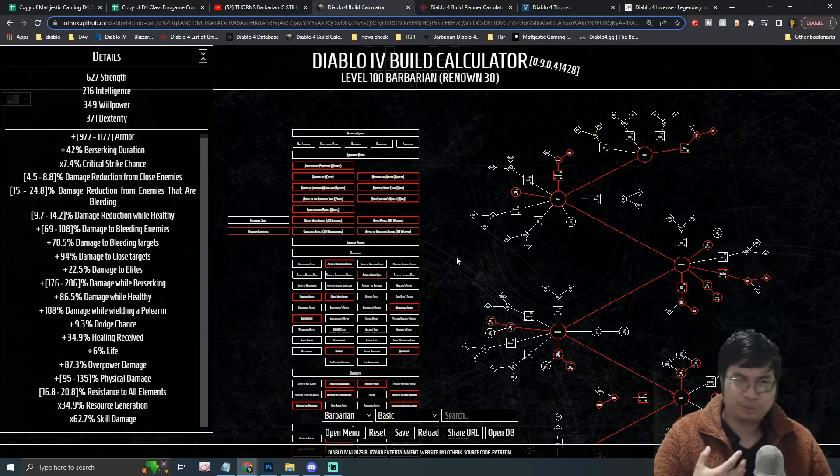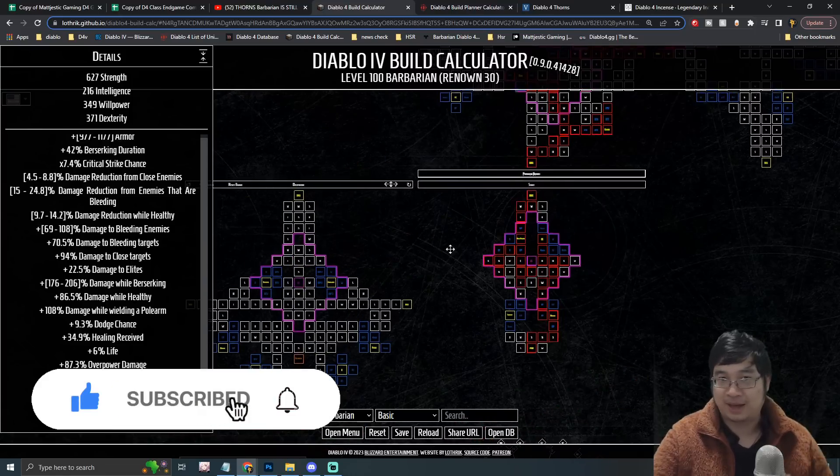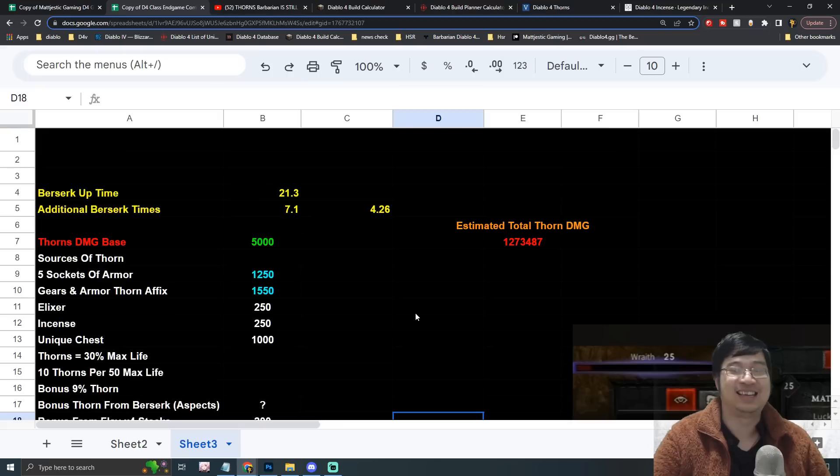Because this will be a highly theoretical build — we don't have all the information for level 100 — I'll try my best to show you the pathing of the skill trees, the choices of perks, the glyphs, and everything related to the Thorns build for the Barbarian. Before we jump into everything, I want to quickly go through the Excel with you, and we'll come back to it at the end of the video.